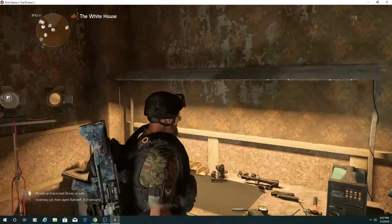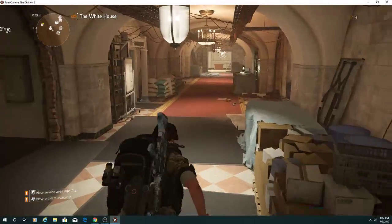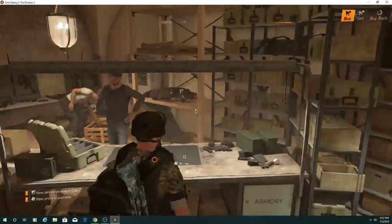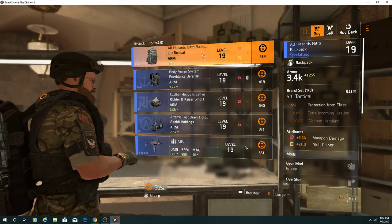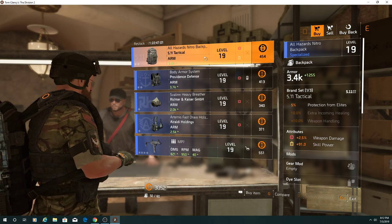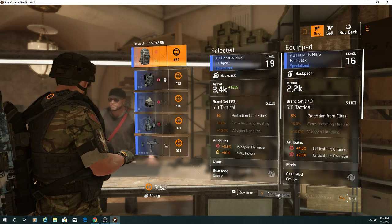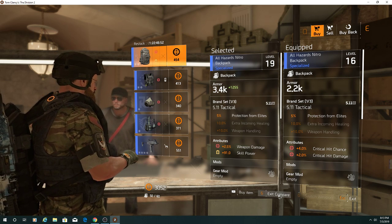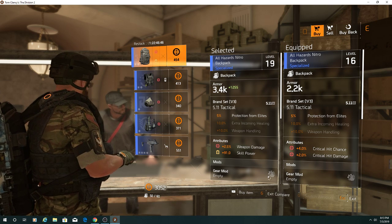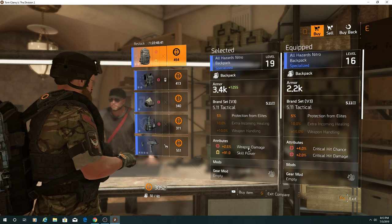Oh, I have to run some more missions I guess. Let me see what I can sell or buy. Let's see what this says here — let me compare. It's basically about the same thing but it gives me way more armor. Let me buy that item.